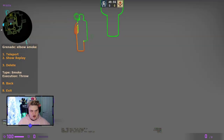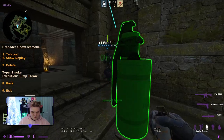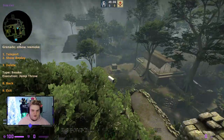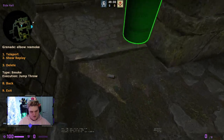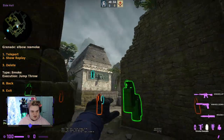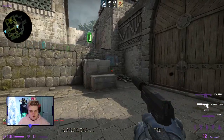Touch this wall, aim at the target, and normal throw. That catches and deep smokes elbow completely. Tuck into the left-hand corner and do a jump throw from your spot. It takes about 8.4 seconds with several bounces, but it's a reasonable smoke for elbow.